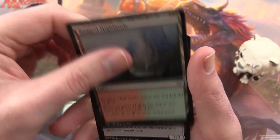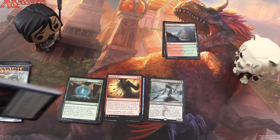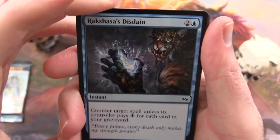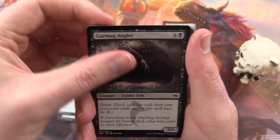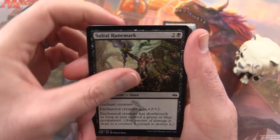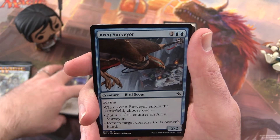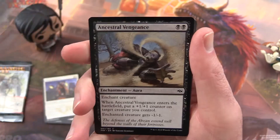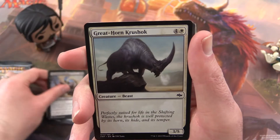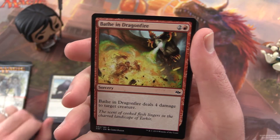And we got a Rugged Highlands and a Manifest. Next up we have Rakshaza's Disdain, Gurmag Angler, Saltai Rune Mark, Abzan Rune Mark — there goes Aban Surveyor, Ancestral Vengeance, Great Horn Khrushok, sorry Ajani, I forgot your name, Bathe in Dragonfire.